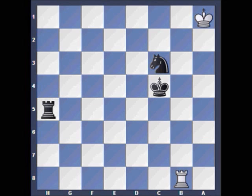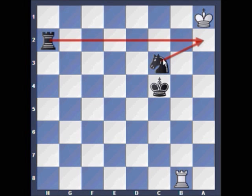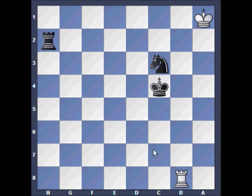Black only has one winning move here and that's rook to h2. This puts white in a stalemated position, but black is also threatening checkmate. An important thing to note is that if white's rook was able to access the g2 square, then this position would be a draw because black's rook would have to leave the important second rank.